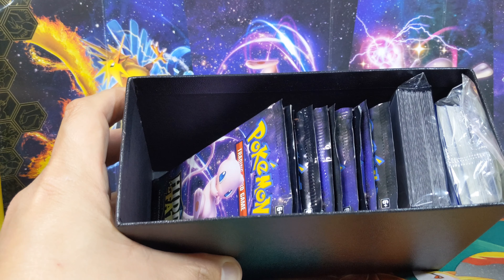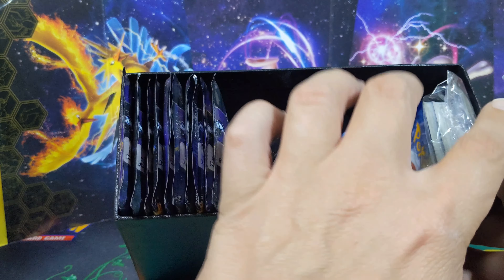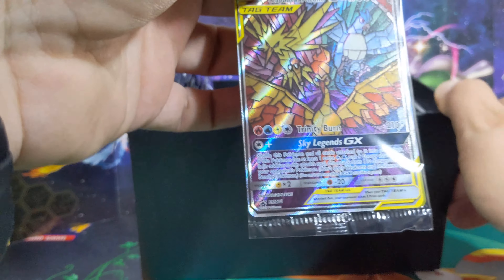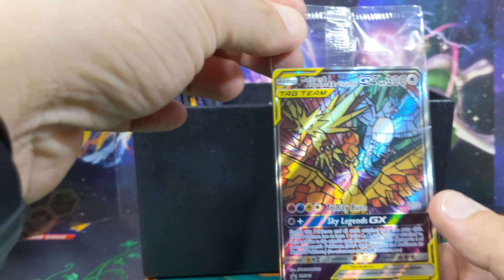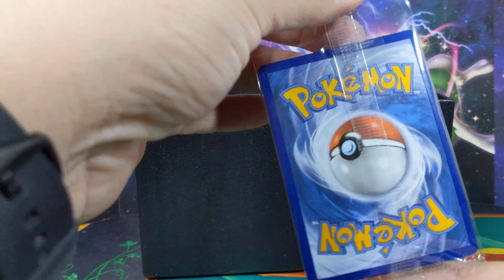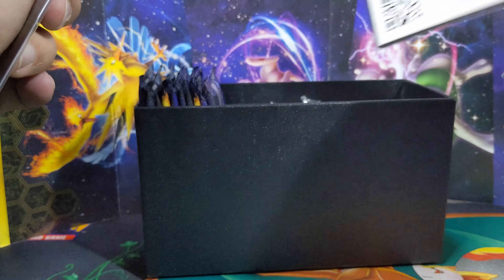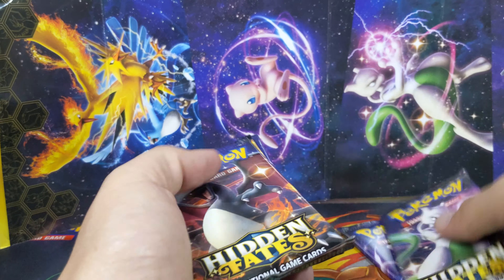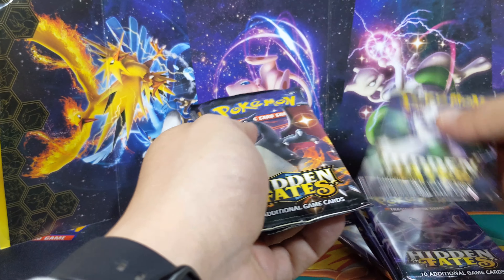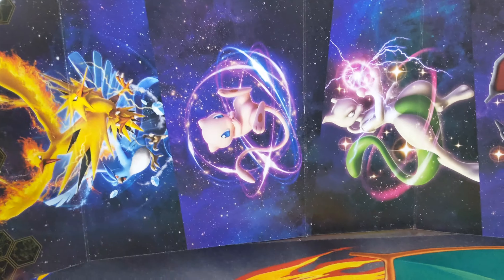As you've seen before, you get 10 packs, some dice, some sleeves, a deck of cards, a nice promo - one of the best promos I've seen. You get a code card - keep that. If it's your first time watching one of my openings, I do get code cards so they're for you, enjoy them. One, two, three, four, five, six, seven, eight, nine and ten. Awesome, let's begin!